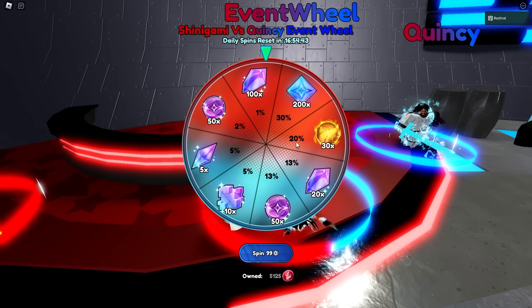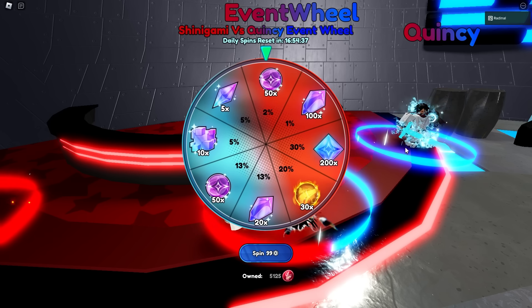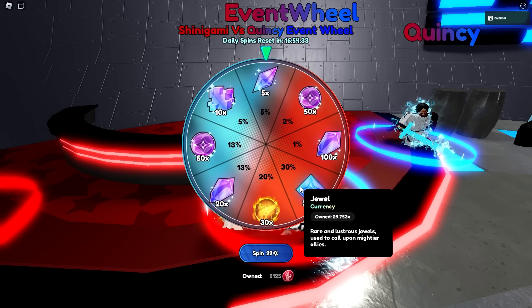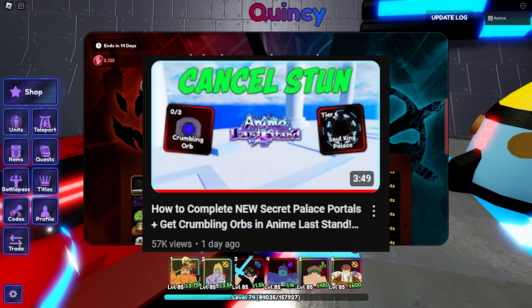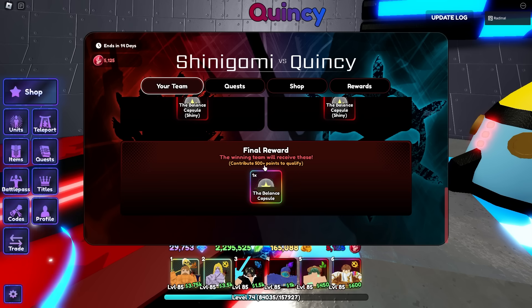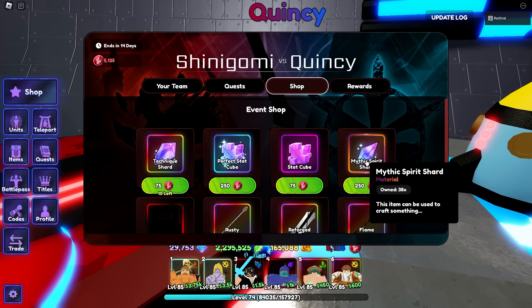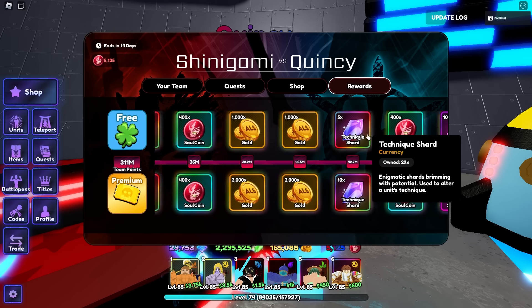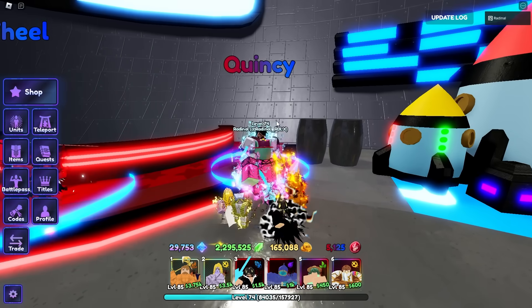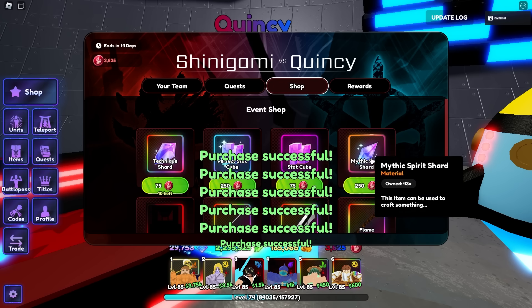There's also an event wheel — I wouldn't recommend spinning on it too much unless you really want to test your luck, but you can get 5 Mythic Shards if you get lucky. Usually you'll get a bunch of jewels, so if you're in a clan, definitely spin on it, but if not, no point really. You definitely need to get 4,000 points to complete the secret quest for unstunning your units — I have a video on that. Get more than that if you want your team to win to get the balance capsule. With Spirit Shards only costing 250 tokens, with my 5,000 tokens — which is not hard to get at all — you can buy about 20 Mythic Shards.